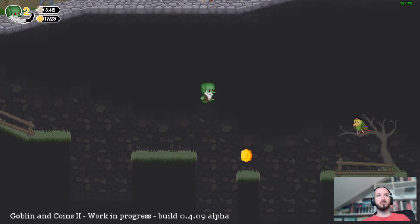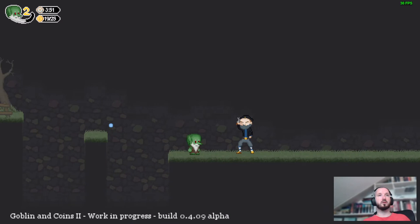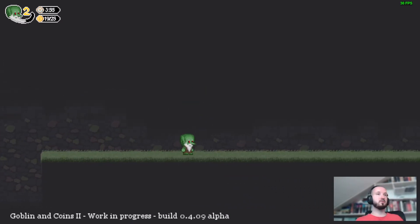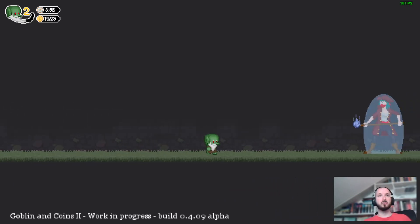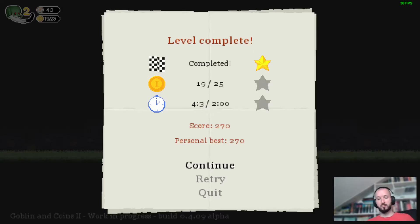For now this is the only part of the level that we can explore. This area is going to get more details later — this is just an alpha version. And this is it. This was supposed to be a boss fight, but the boss's protection field failed and the boss decided to retreat.